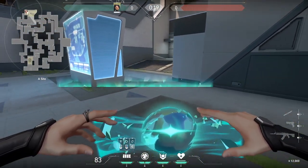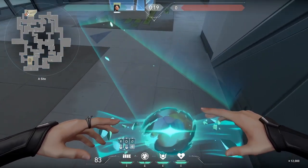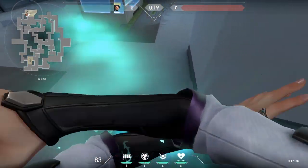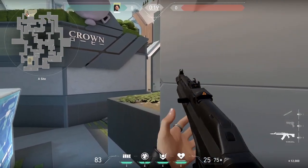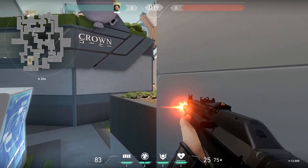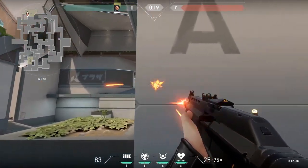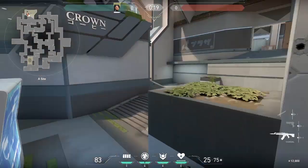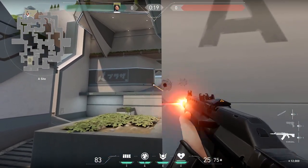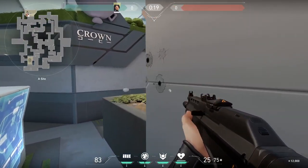Over on A, this spot is self-explanatory. You block off one section of the site so the enemy literally cannot go through that corner, and you can peek them rushing long. You could also peek heaven if they are up there. Just make sure your teammates are aware of where you are and what you're doing.